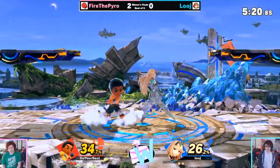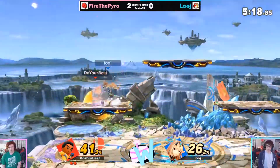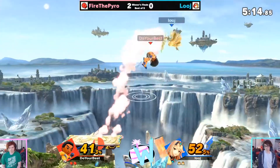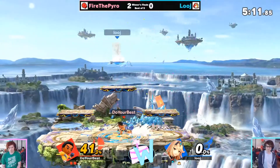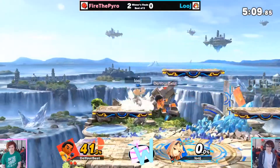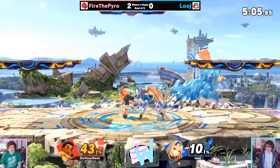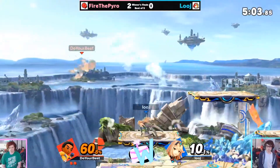Did he get a down air off stage? He did a random forward string, down throw with Piranha Plant on the top platform I think — jeez. They were both near the blast zone. He almost put FTP to three stock with that. I was like 'oh GGs.'